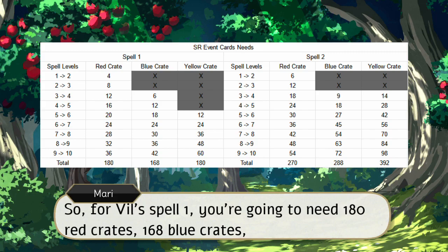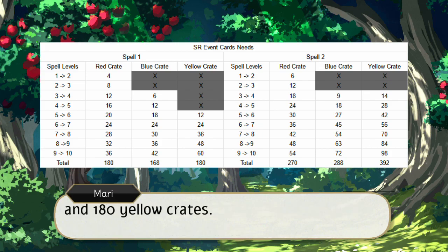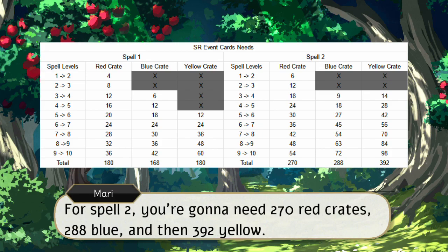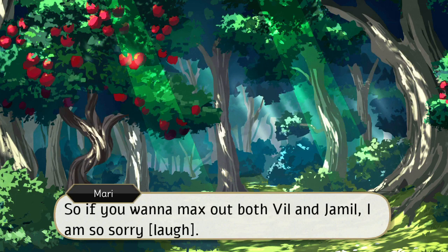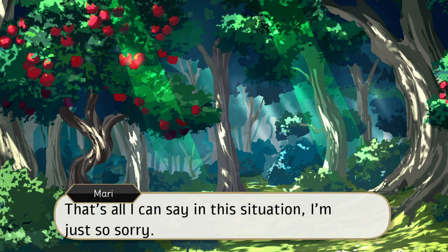For Vil's spell one, you're going to need 180 red crates, 168 blue crates, and 180 yellow crates. For spell two, you're going to need 270 red crates, 288 blue, and 392 yellow. Together, that's 450 red, 456 blue, and 572 yellow. So if you want to max out both Vil and Jameel — I am so sorry. That's all I can say in this situation. I'm just so sorry.